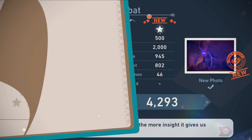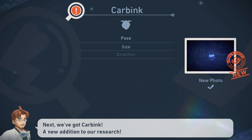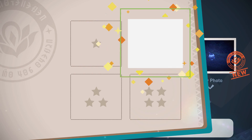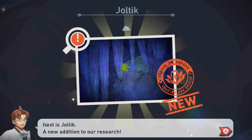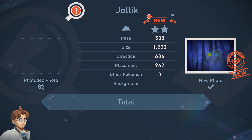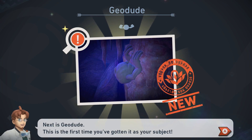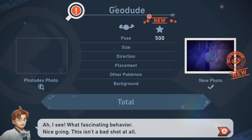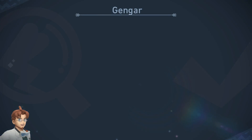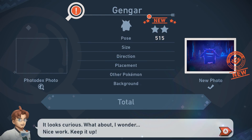A sweet diamond. Next, we got Carbink — a new addition to our research. What fascinating behavior. Nice work, keep it up. And of course, it's a bronze. Next, it's Joltik — a new addition to our research. It looks curious. Nice work, keep it up. At least it's a silver; I can take that. Next, it's GioDude — this is the first time you got an NPC as your subject. Next, it's Gengar — a new addition to our research. Looks curious. Nice work, keep it up.